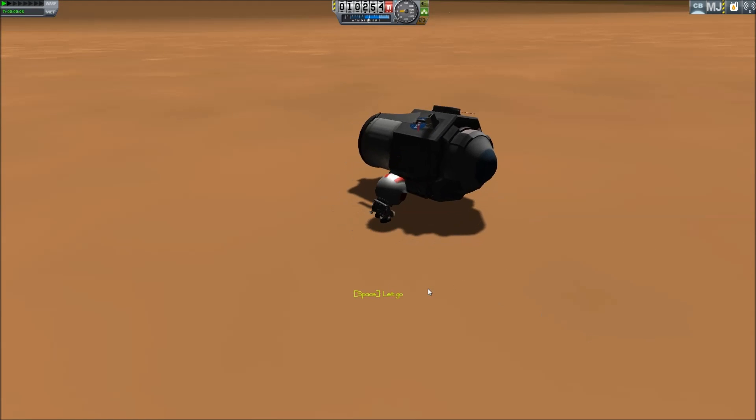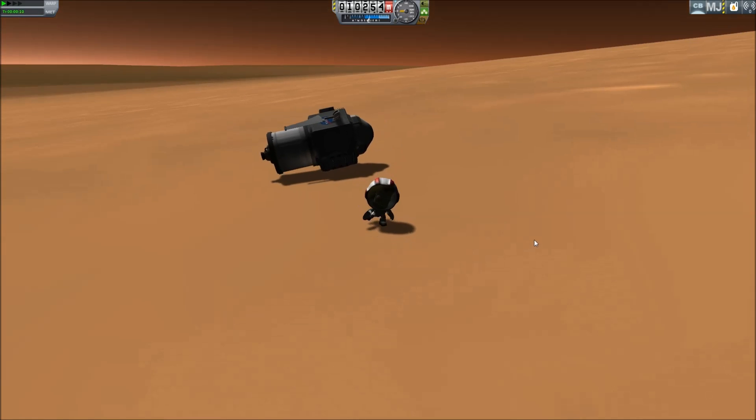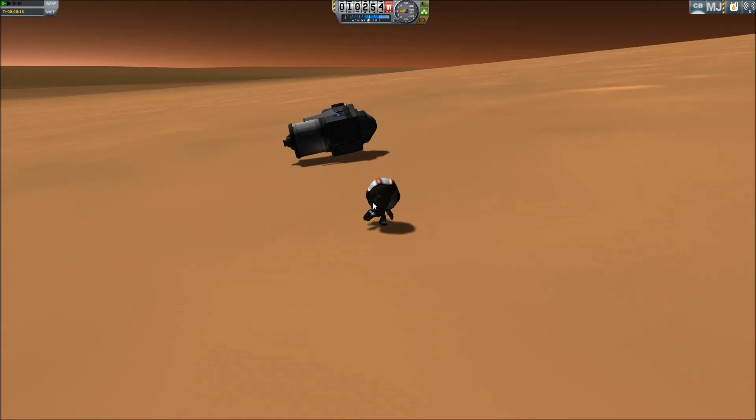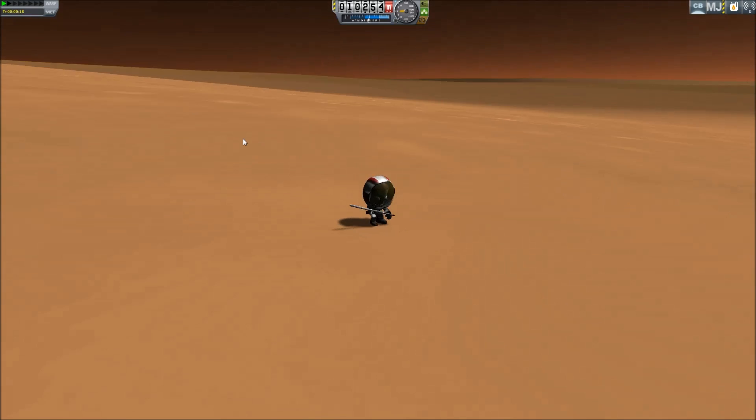I believe there's a slightly larger one on Vesta. Anyway, Olympus Mons — you won't see it in this video because it was dark, but on one of the earlier orbits you could see it. It looked pretty cool, very noticeable shape.